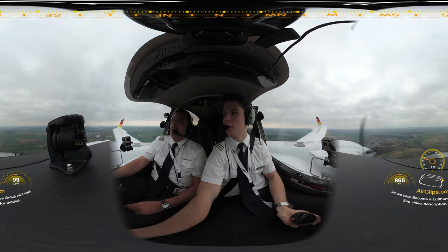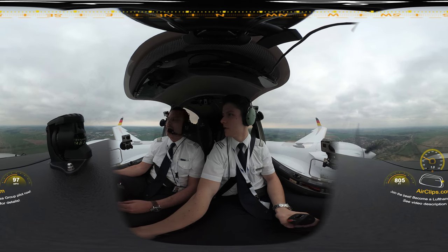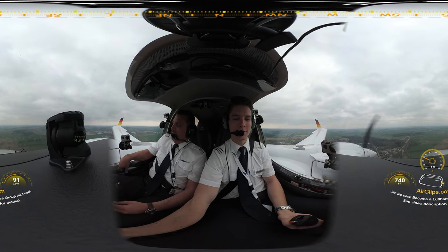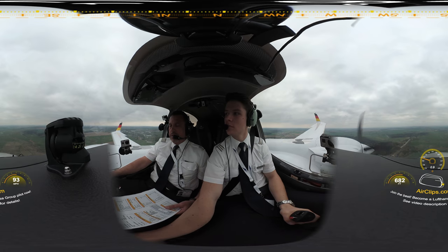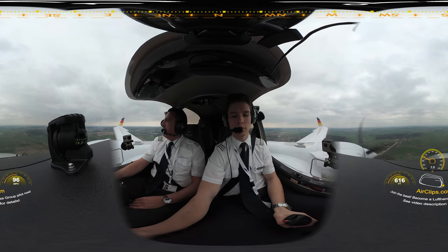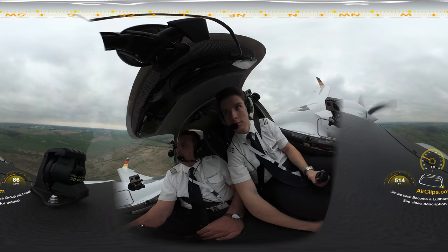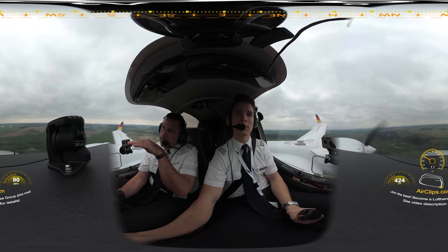Maintain the speed somewhere in the mid-90s — the exact value will be given shortly with the wind. We are now calculating 86 plus half the wind speed. We have 86 plus nine, that makes 95. 95 is now our V-target. That is our speed to fly. Final checklist — final, gear down, three green, parking brake released, flaps in landing. Rudder trim neutral. Final checklist complete.